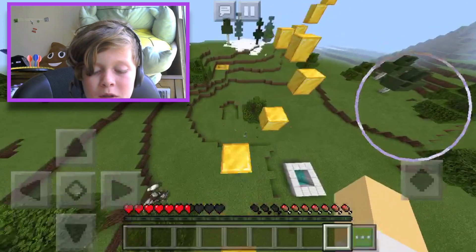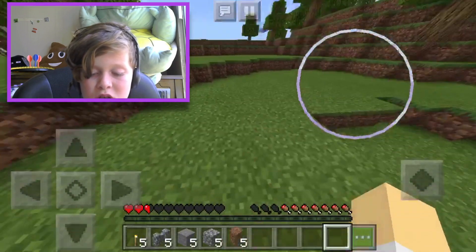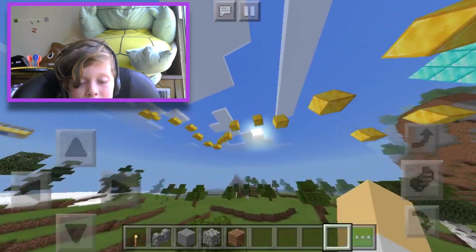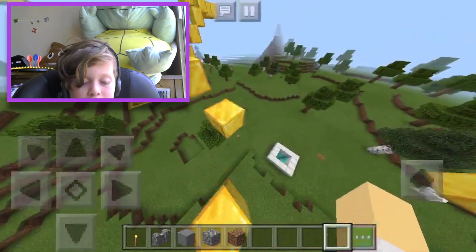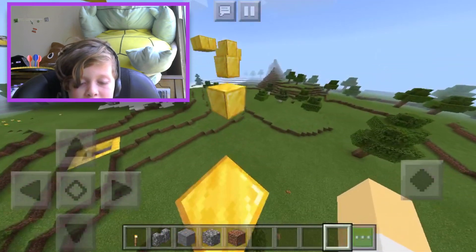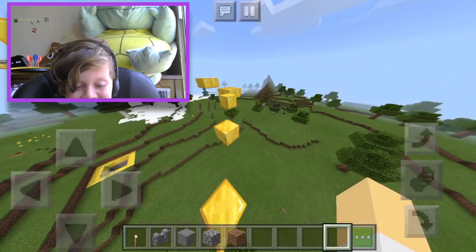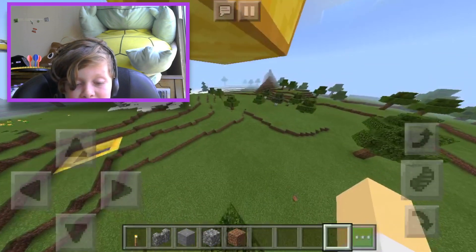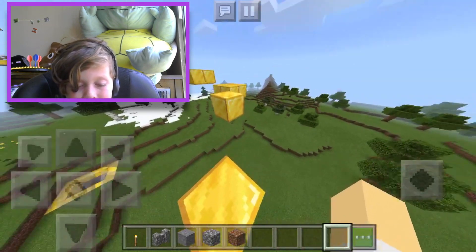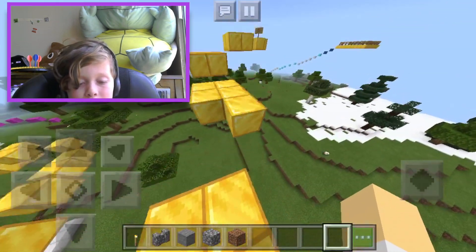We've been doing parkour for what feels like forever. Okay, you know what — I'm just gonna stay in creative mode. The map creator wanted me to stay in creative mode, so I'm staying. If I miss a jump I can just fly back up and be like 'oh yeah I didn't miss that.' Though it is annoying — if you click jump a lot you accidentally start flying.